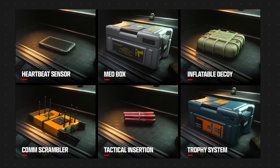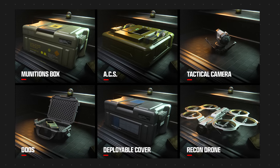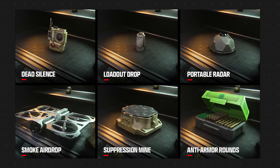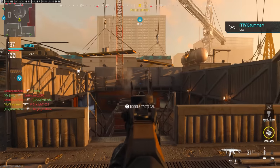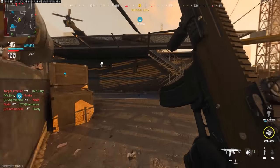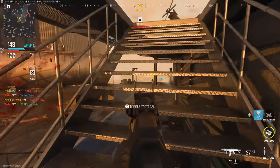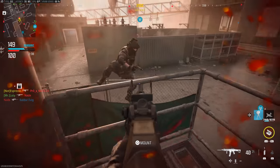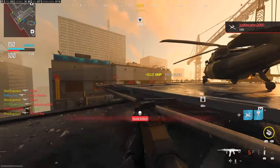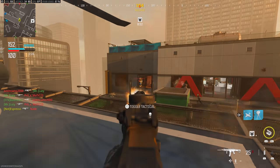In zombies there's also the experimental gas grenade and the EMD grenade. For field upgrades, there are 18 in multiplayer only: heartbeat sensor, med box, inflatable decoy, comm scrambler, tac insert, trophy system, munitions box, ACS, tactical camera, DDOS, deployable cover, recon drone, dead silence, loadout drop, portable radar, smoke airdrop, suppression mine, and anti-armor rounds. One of my favorite changes is the heartbeat sensor being a field upgrade now, stepping further away from it being a crutch like it was in MW2019 and original Warzone, making it useful but more situational.